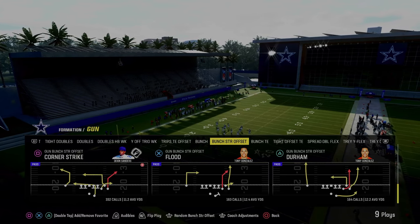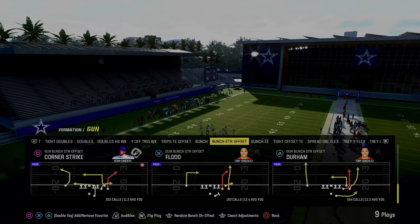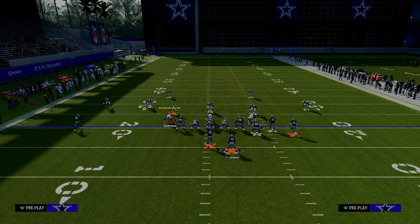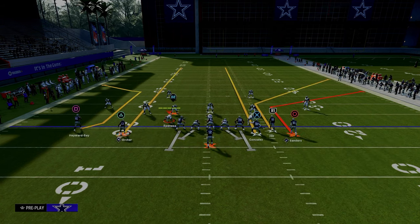The first of the five best passing plays in Madden 24 is Corner Strike out of the Gun Bunch Strong Offset formation in the New York Jets offensive playbook. We're going to put our slot receiver on a corner route, put our running back on a streak and motion him outside, and then streak our tight end.